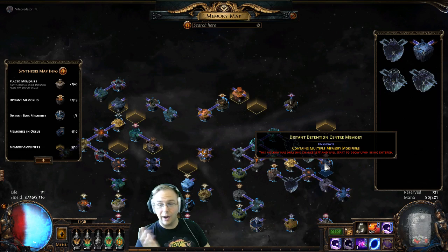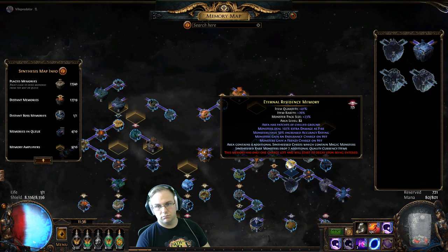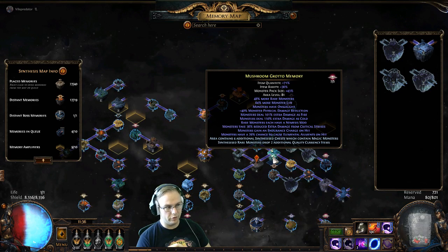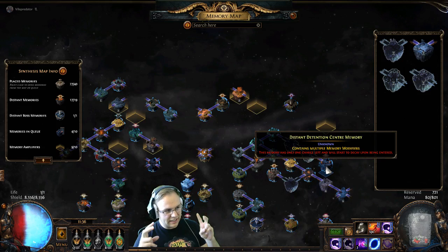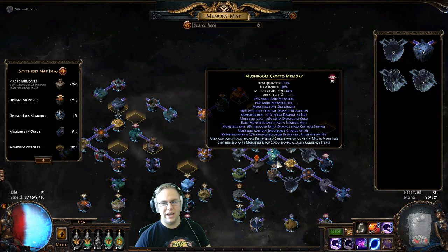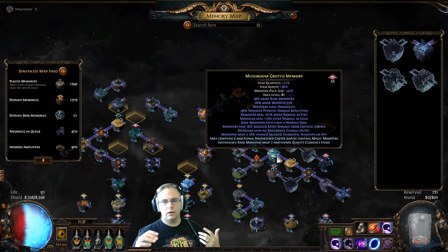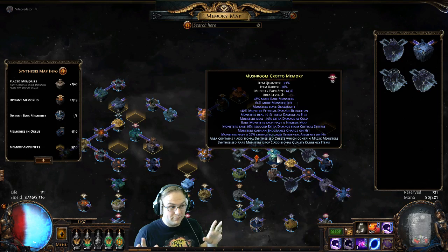Memory modifiers are the next thing I want to touch on. Under these maps you have your normal map text in blue, and then there's light blue text — those are modified memories. You can grab those little pink icons and apply them to these maps, essentially sextanting your nexus without using sextants, while continually running through map-level areas. So now I have a level 81, T14-T15 map area with extra synthesis chests and quality currency items — chaos orbs, regrets, Vaal orbs — just dropping.